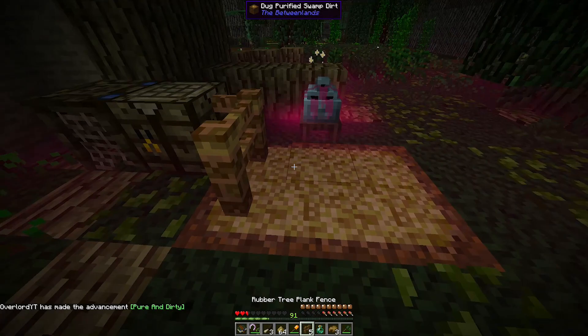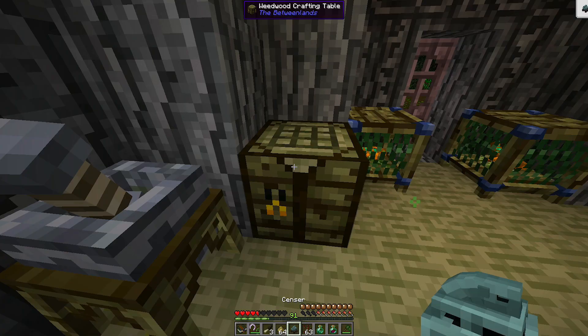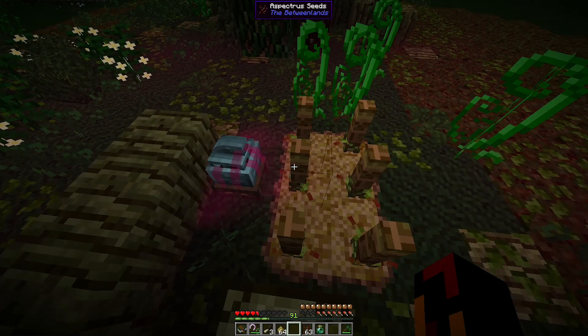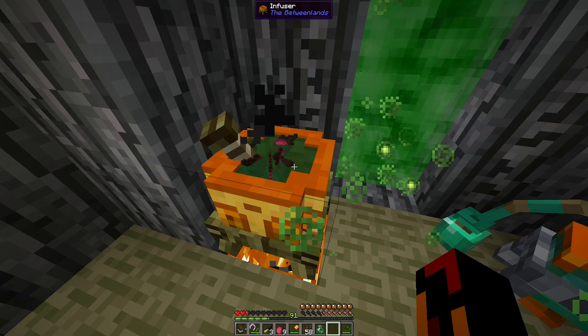Ground dried swamp reed acts like vanilla bone meal. However, spectra seeds need to be below a rubber tree plank fence and cannot be sped up with ground dried swamp reed. You must apply an active sensor within range of the seeds with an aspect vial for the spectra seeds to grow. When the spectra's plant finishes growing, it will drop a spectra's fruit already imbued with the correct aspect.